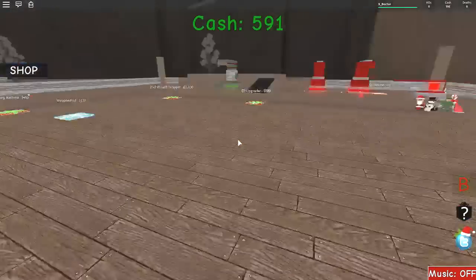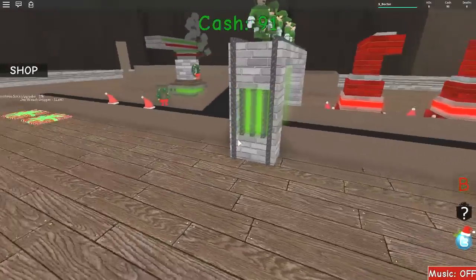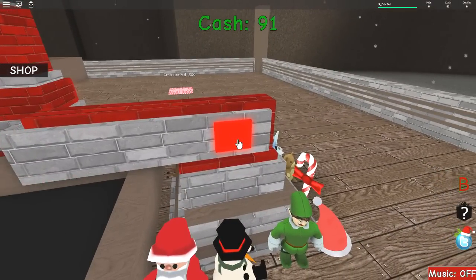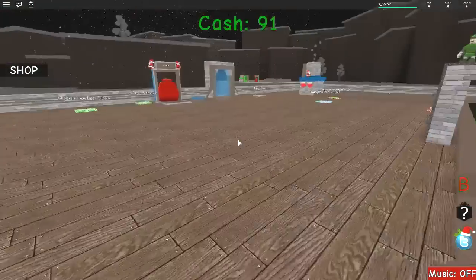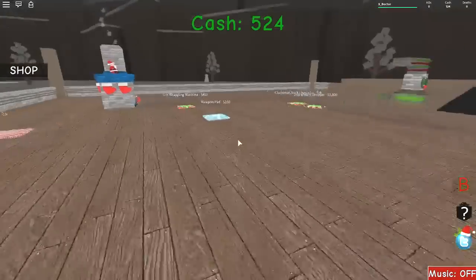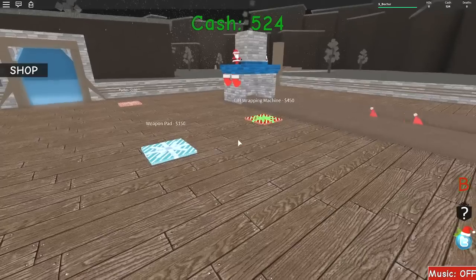We've got 500 odd here. Shall we get the elf upgrader? Boom, there we go — that should give us more money per item now. Let's spam and click our little mine, our little Christmas toy, Christmas wreath mine. We've got about 500 odd pounds in the bank now. What can we get? We can get a Christmas sock upgrader, we can get a wreath dropper for 1,000, a gift wrapping machine.